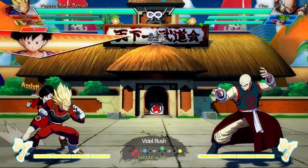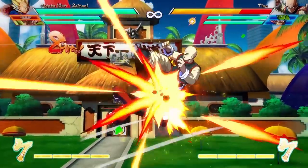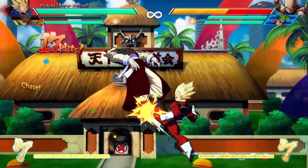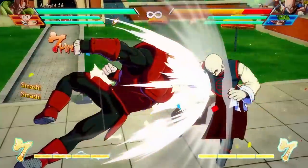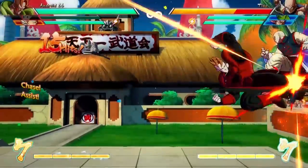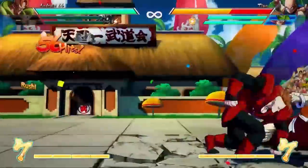This move is also Videl's assist — just the activation, just the initial kick — and it behaves similar to Bardock's assist. It's really fast, not quite as fast as Bardock's but close, and it has slightly more range than Bardock's assist. So from the assist position, Videl is also going to be very useful. If you've ever used the Bardock assist, you know how useful that can be — fast, great for confirms, great for combo extensions. Videl's works very similarly.